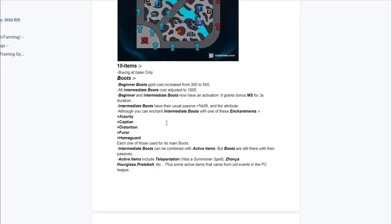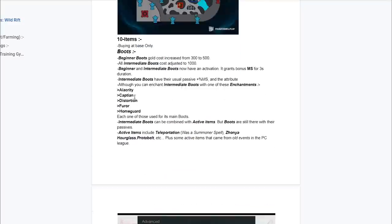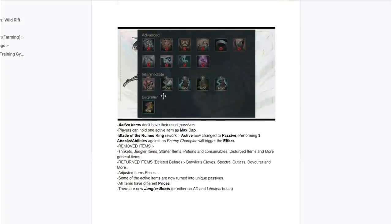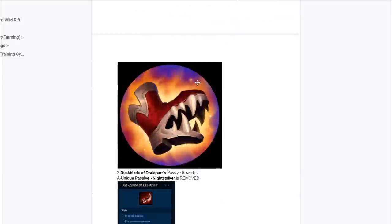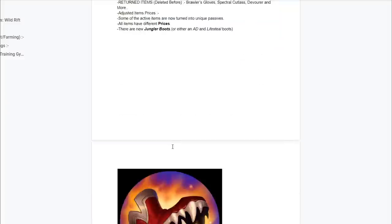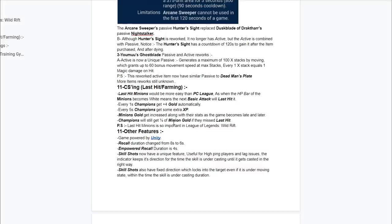This is going to be pretty interesting. The items are going to be a little bit different — the boots are going to have actives, they're going to be like active items. I already made a video on this so go ahead and check that out. There's going to be a lot of item changes and reworks. The alpha is going to be coming out in about two weeks, so we're not going to really go into details right now based on this because this is just a research document and I'm not going to really get everybody confused.